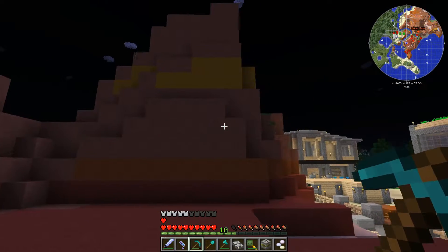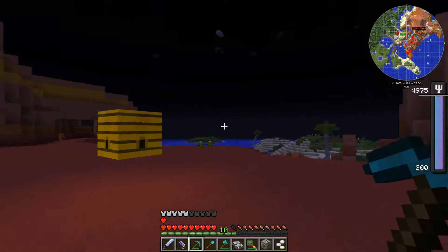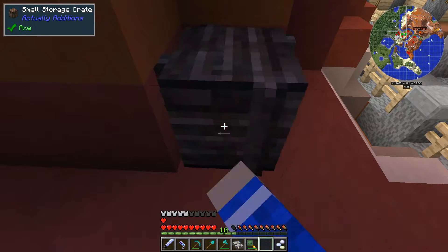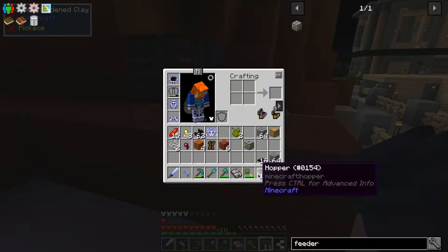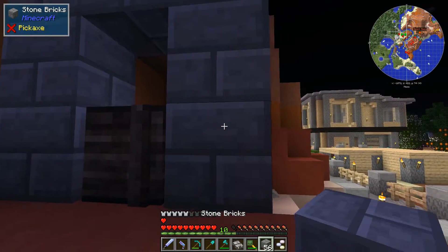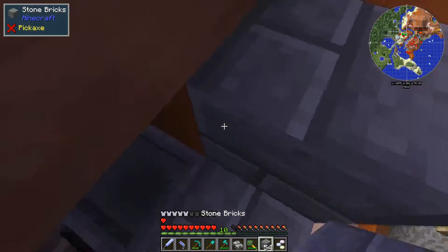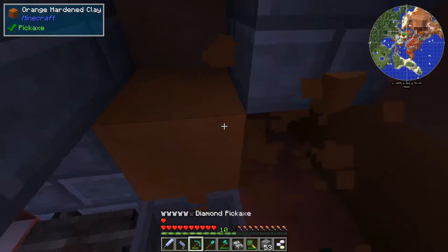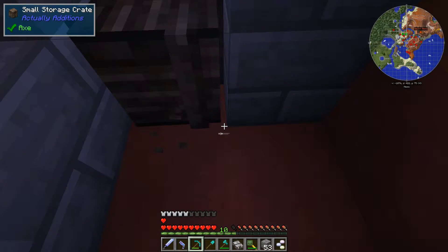Do we want them going left to right or right to left? I think it's more convenient if we have the collection point over here, so let's build it backwards. We want to have our crate where all the items go here, and then we want a hopper behind that. I am designing on camera, which I don't usually do — well, I'm demonstrating the design that I already built. Let's use all stone bricks right now.